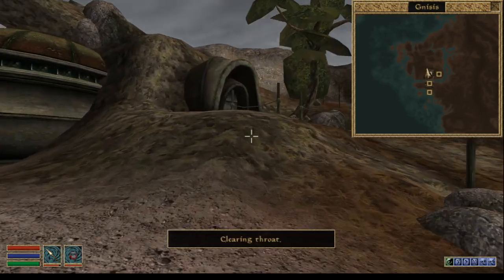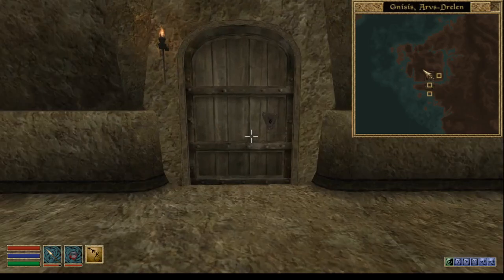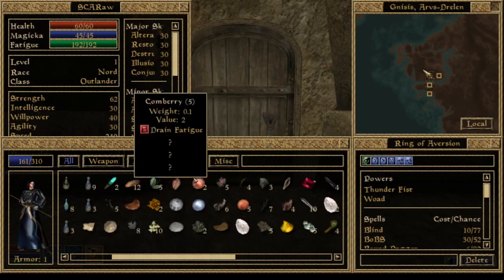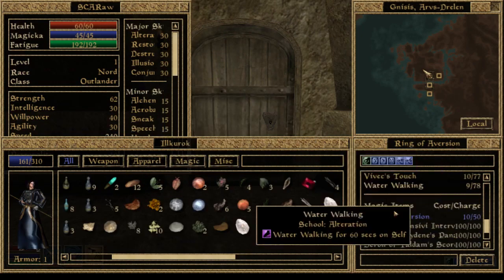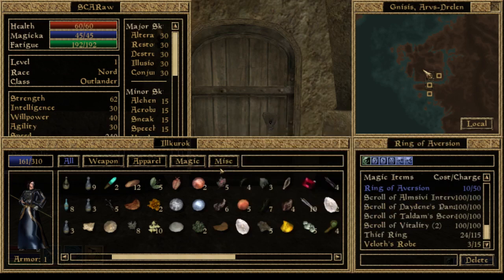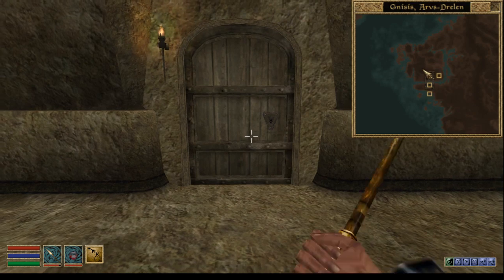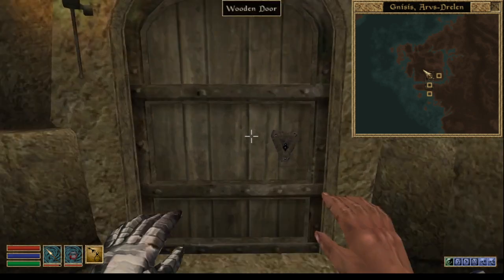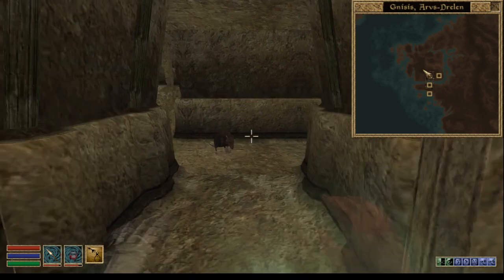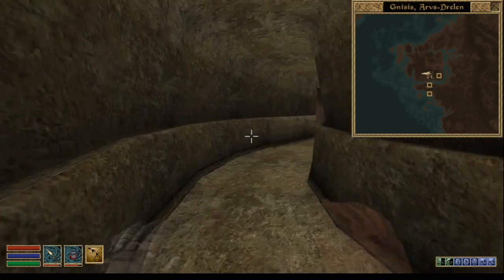Now Gnosis. They sent us here to Archdrelem. Wait, this is the hard part. You can do it painlessly if you already have the ring — I showed you in the first episode. It's the Ring of Aversion. Select it as your active spell. Don't worry, you'll get ultra familiar with this place.